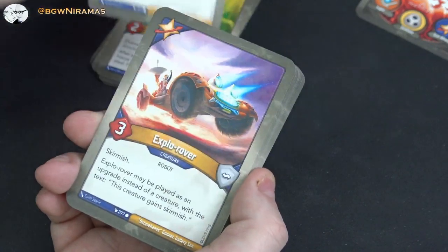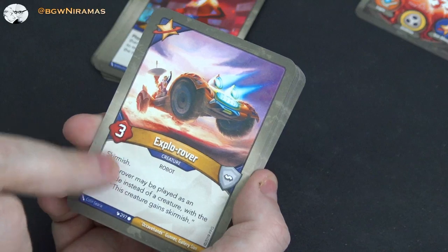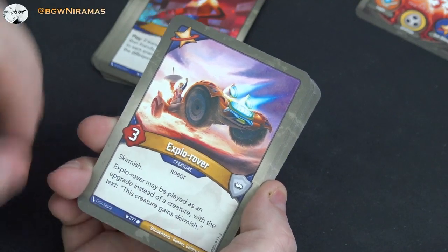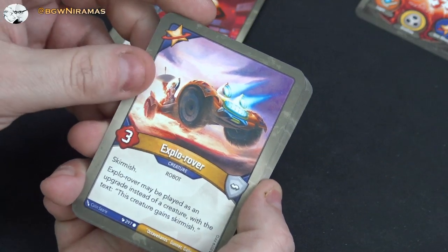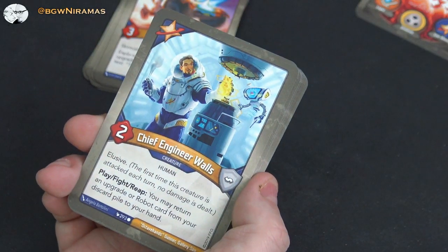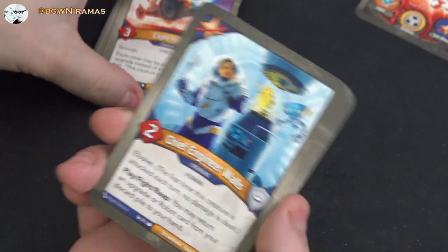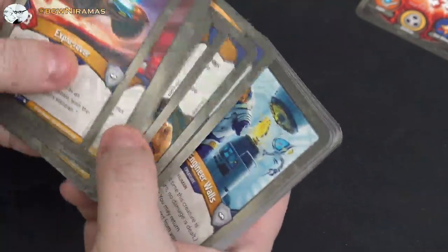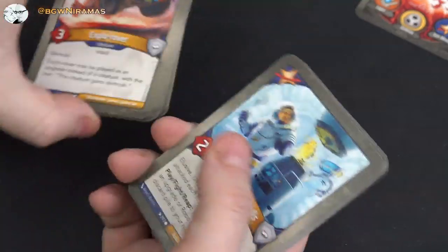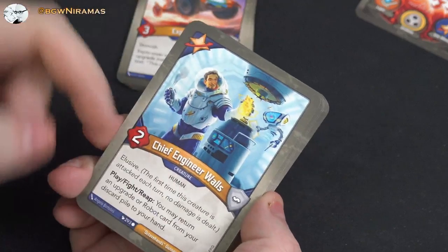Psi Officer Quincan, elusive: after a player chooses an active house which matches no cards in play, steal an amber — fun at the right time. Red Alert again for some catch-up damage. Explore Rover — cool, three power skirmish, but it can also be played as an upgrade giving this creature skirmish — like a fifth upgrade. Chief Engineer Walls, two power, elusive: play, fight, reap — you may return an upgrade or robot card from your discard pile to your hand. Really good in this deck with so many upgrades, so we can get them back and replay them. Two of those.